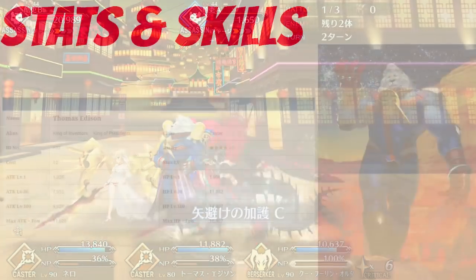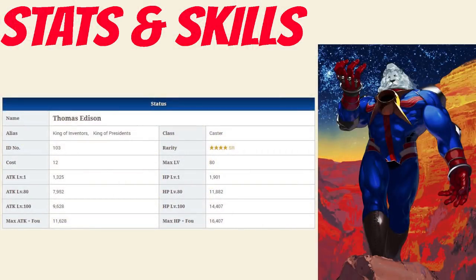On to Edison's stats. Edison has a max HP of 11,882, which is average among 4-star casters and pretty high overall among all 4-star servants. His max attack of 7,952, however, is the second lowest among all 4-star casters next to Medialily, and in the bottom 5 among all 4-star servants overall.